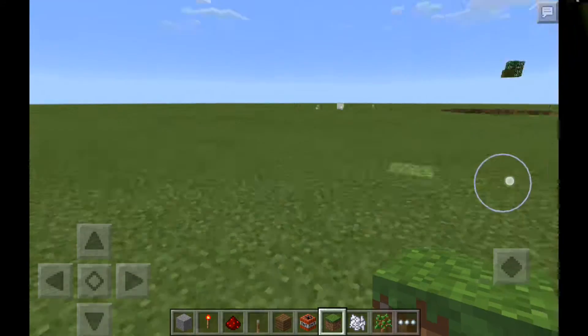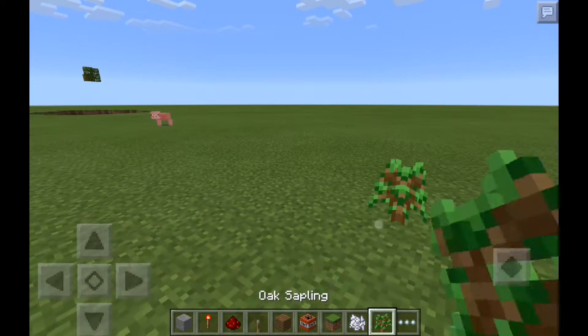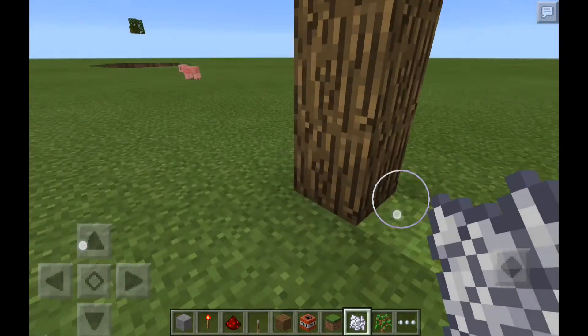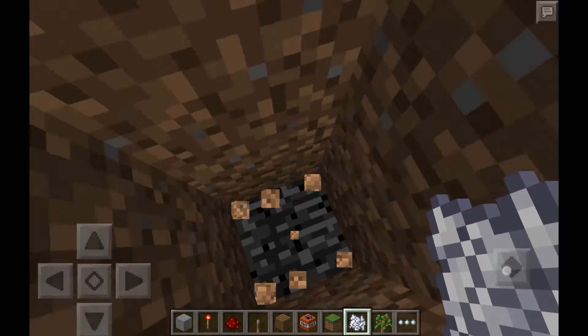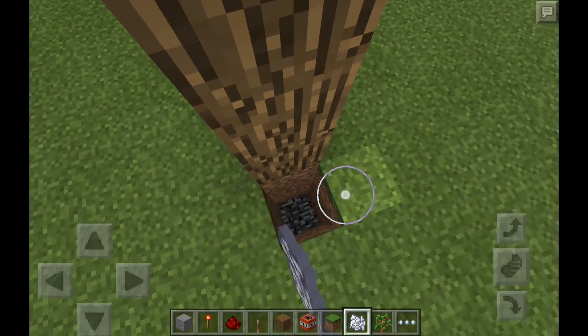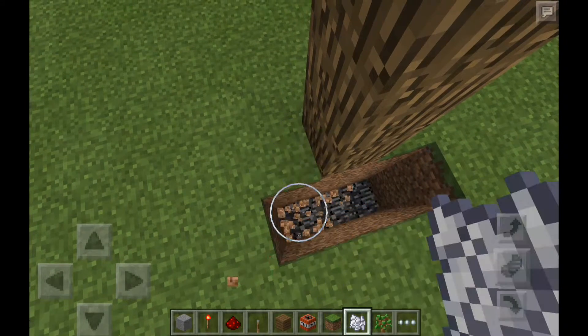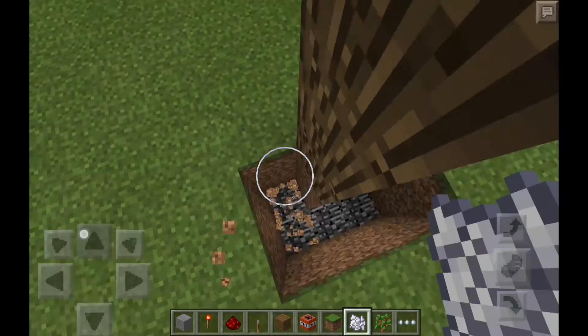Here's how it's done, you guys. You're just gonna start off with a tree, then you're gonna dig down. It depends on what world you're on — if you're on a flat world you're gonna dig down three. Actually, you can do this on any world, just dig down three all around the tree.